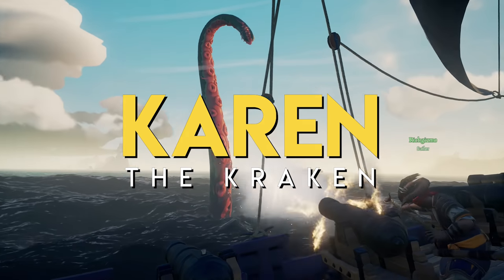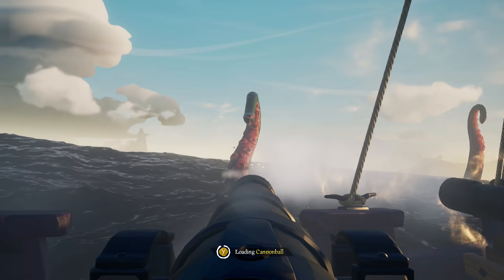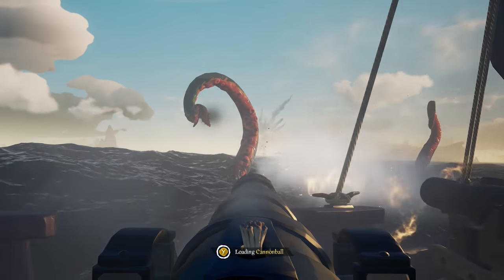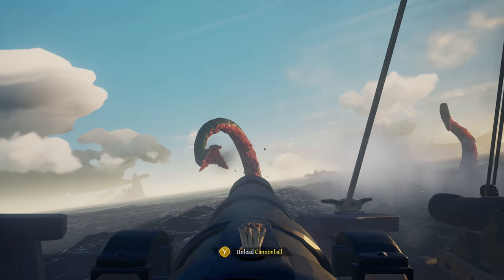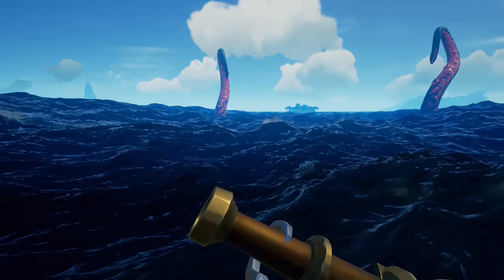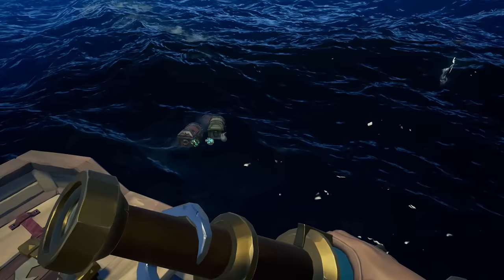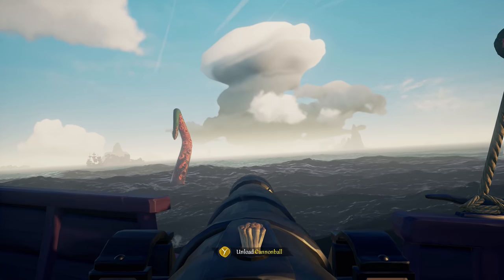Next up, let's deal with the boss monster released at launch: Karen the Kraken. The Kraken periodically opts to attack a particular ship somewhere in the open world. Upon triggering the attack, the seas nearby turn black and several tentacles rise from the depths. Each time the Kraken spawns in the tentacles surround the ship. And as many players have suspected since the beginning, Karen doesn't actually have a body.